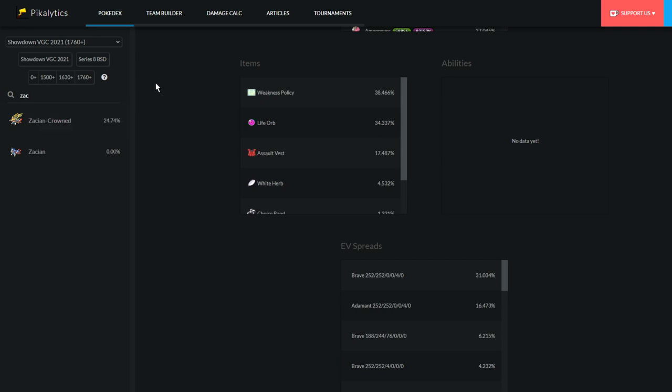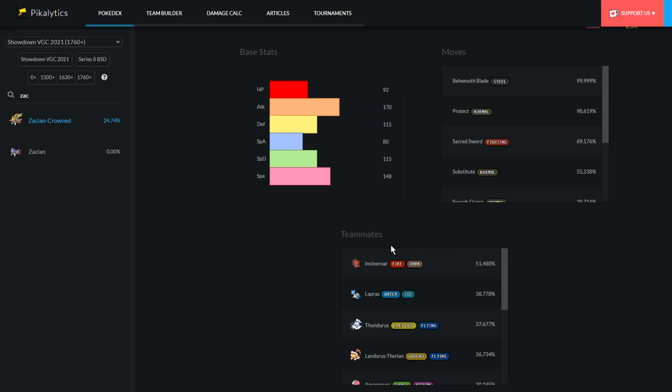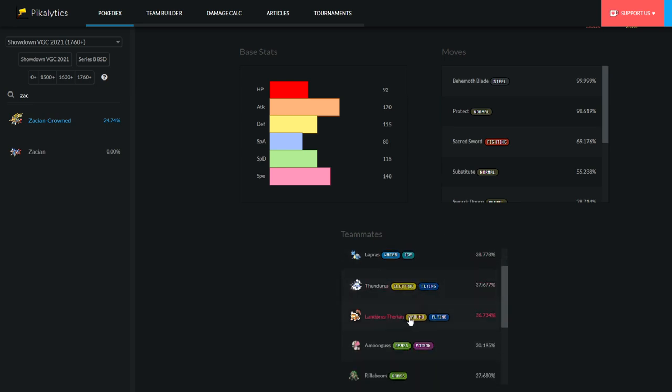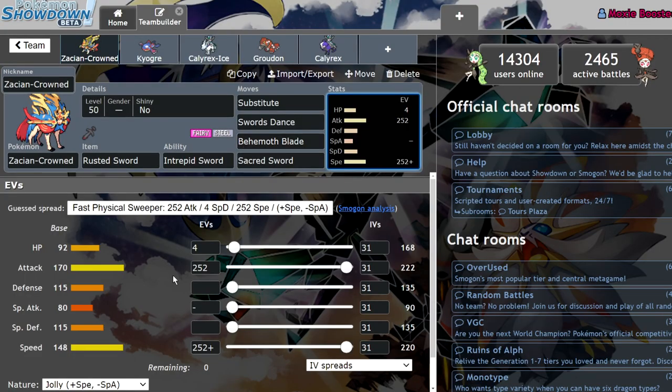Let me pull up Zacian's usage stats here. As you can see, in the format overall it's at 24% usage. It likes pairing up with things like Incineroar, Lapras, Thundurus, Landorus, Amoonguss, and Rillaboom — it's just a really solid Pokemon overall. The fact that people started running Swords Dance and Substitute with it is really threatening too.